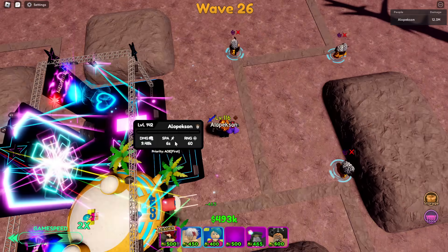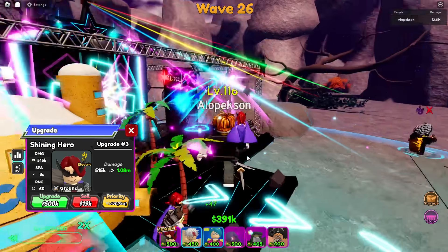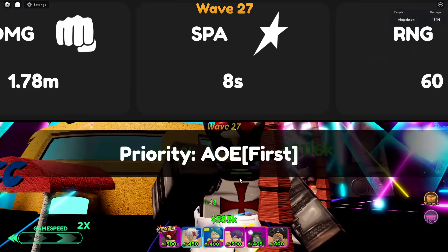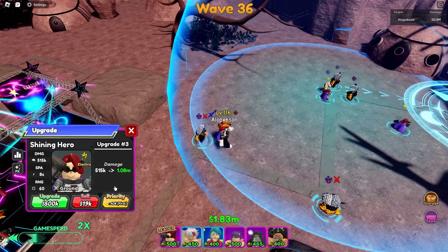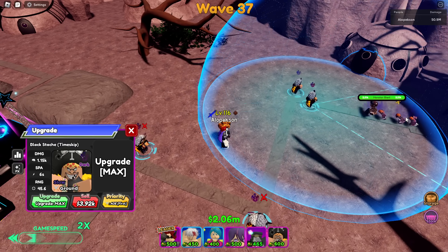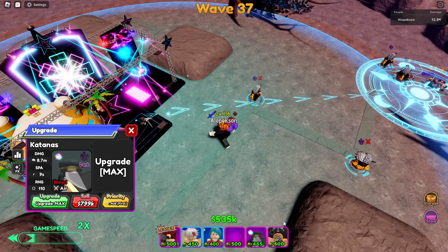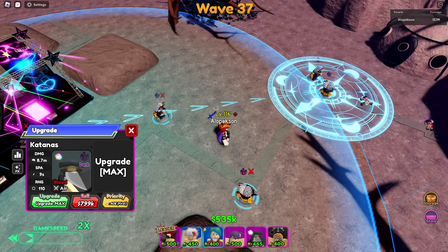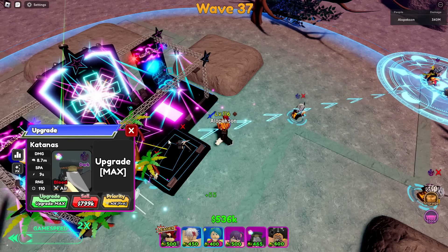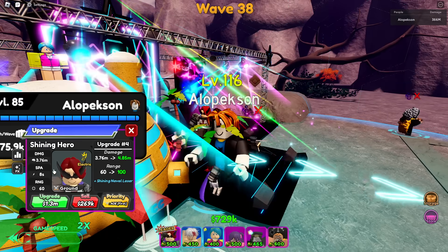For damage units we're kind of stuck with Katana Man and Shining Hero. I'm not sure Shining Hero is even that good of a DPS unit. Look at the new artwork on him though — Game Fam did a number on this one. Let's sell the front units and get Katana Man upgraded to max. We're up to 261, damage is starting to skyrocket. Our Idol is maxed doing 8.7 per hit, which is really good.